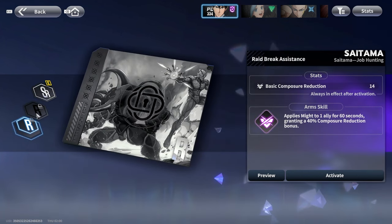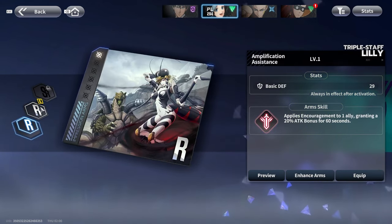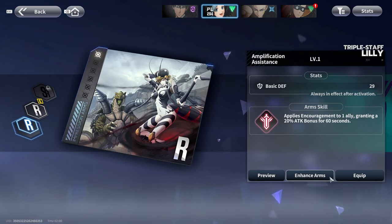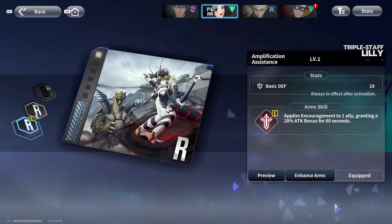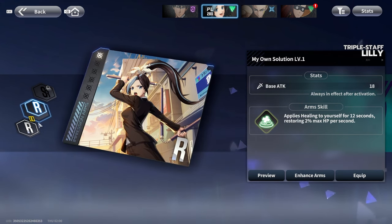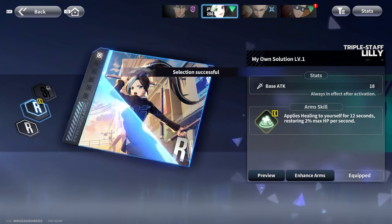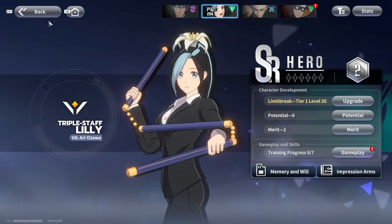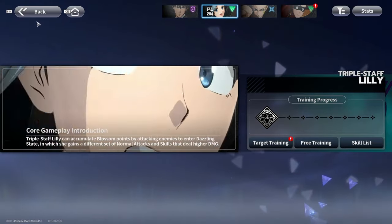You'll only be able to unlock impression slots once you've unlocked the specific armament for that character. For her I have two specifically unlocked but not her SR1 yet. I need to equip that one to get the stat increase as well as an armament skill. She has a healing armament skill — applies healing to yourself for 12 seconds, 2% max HP per second. I could swap over to a different one — let me go ahead and equip that one instead. I like that ability. There are also training progress marks where you can complete specific training tasks for characters.